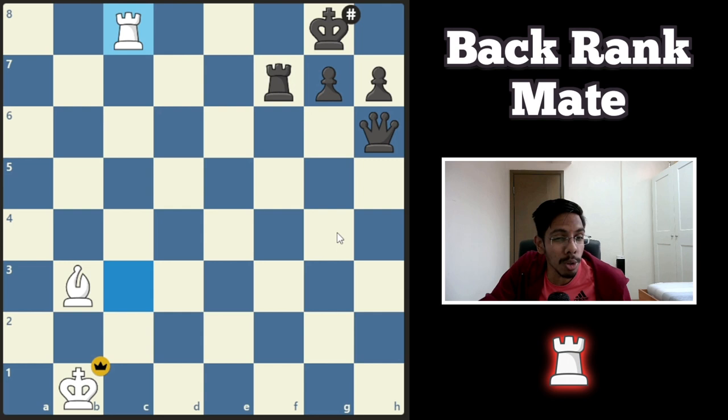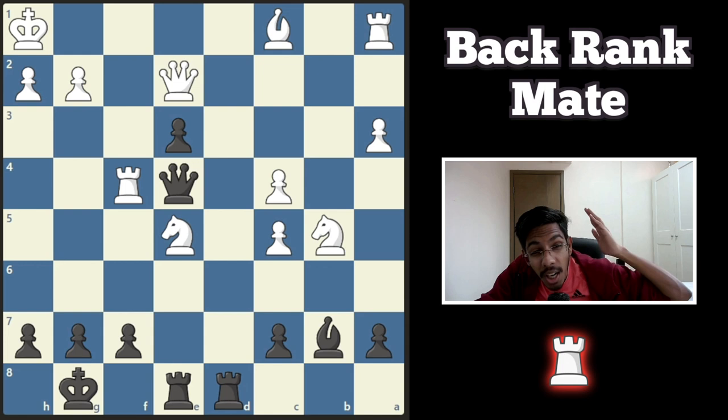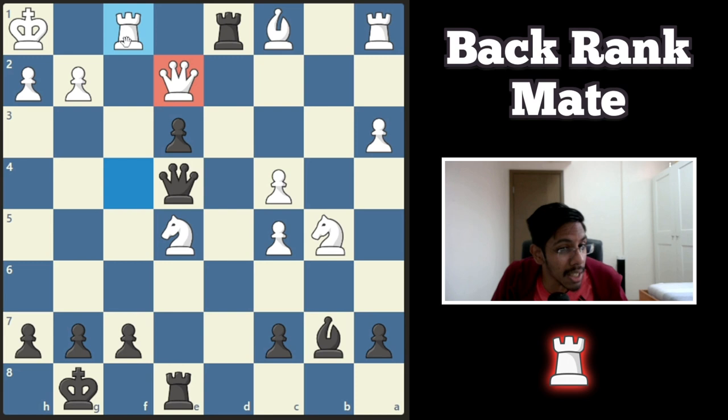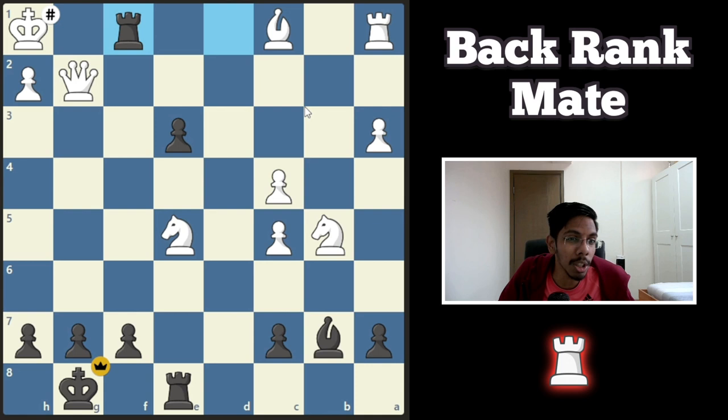First example — black to play and win. This square is covered by the queen, so the rook can't go. But if you think carefully, the rook can go in — the queen cannot take it because there's a mate on here. So the only option is to block it with the rook. And now the queen is the only piece defending the rook covering the back rank. Deflect this queen — sacrifice your queen. White takes the queen, but this queen is pinned by the bishop. The rook is free to eat. You eat up the rook, you beat up the king.